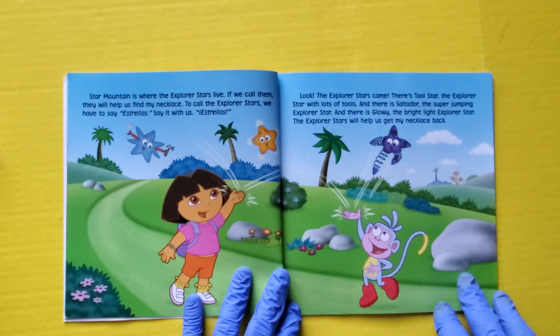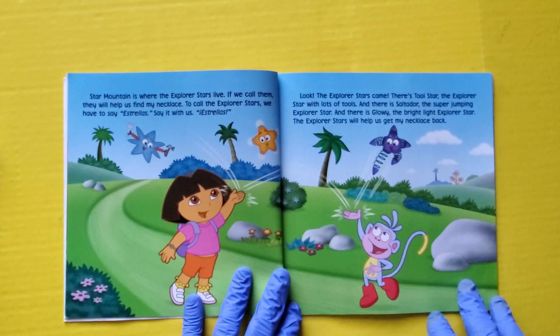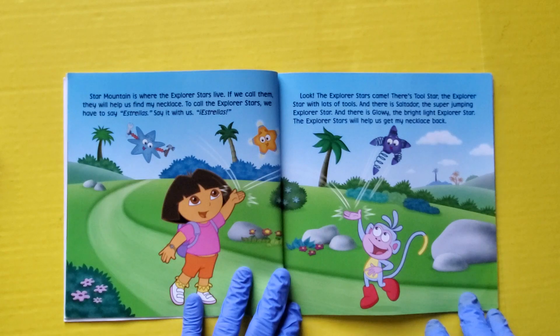There's Two Star, the Explorer Star with lots of tools. There's Saltador, the super jumping Explorer Star. And there's Glowy, the bright light Explorer Star. The Explorer Stars will help us get my necklace back.